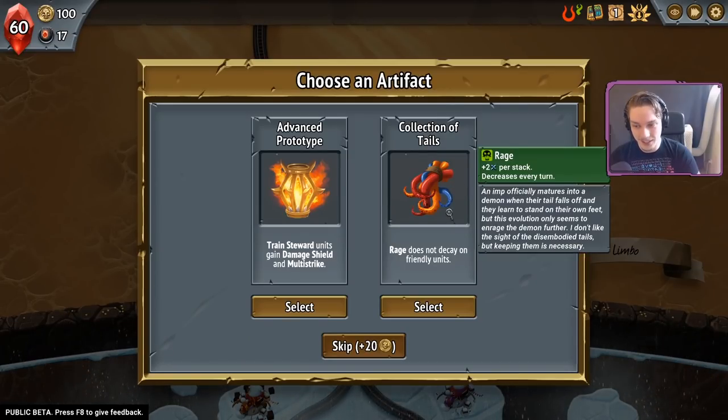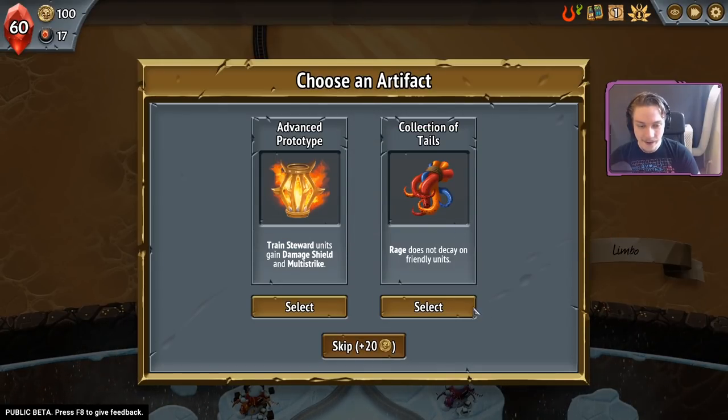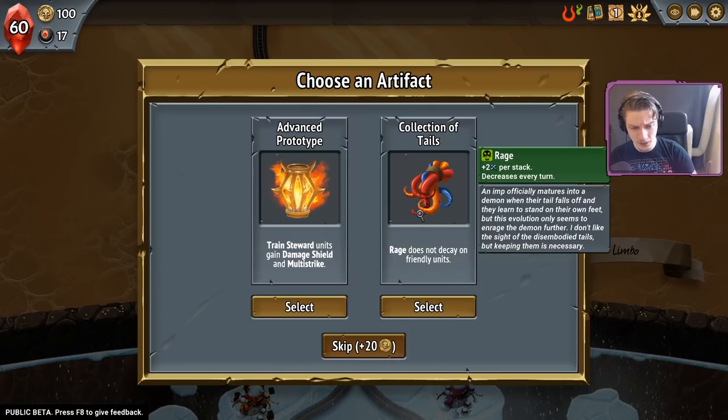This is rage doesn't decay and we have two friendly imps. So where's the whiskey? Downstairs. I don't have much whiskey left — I have scotch instead.